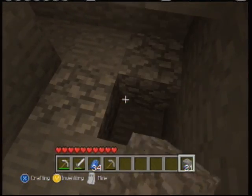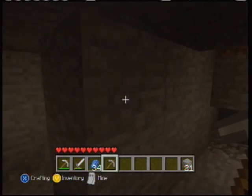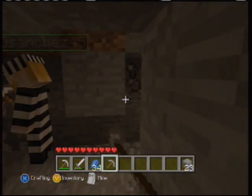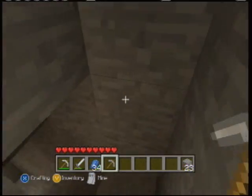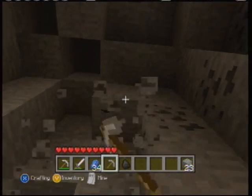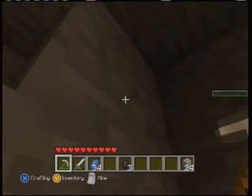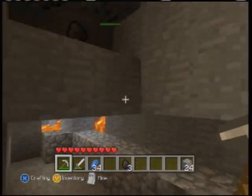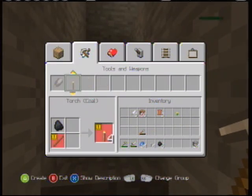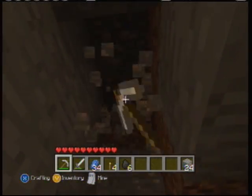Water means caves — caves mean spawners, true. A water source means danger. Found some redstone. It's probably just this lava down here trying to troll us.